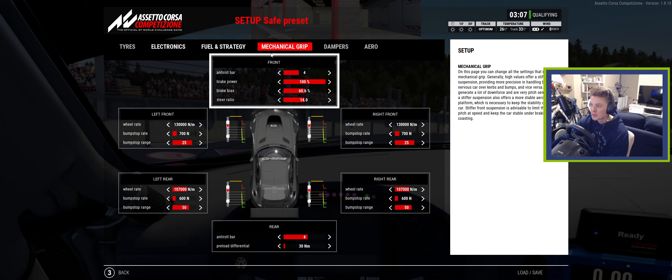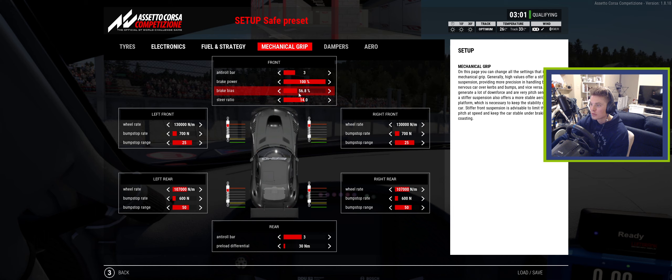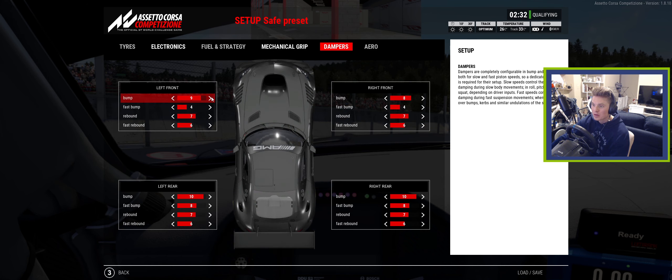It really does help, especially the AMG — it really helps the car rotate. So we'll soften up the anti-roll bars a little bit, go a little bit forward on the brake balance, and back this down to 0800. This is a setup I've been using at a couple different tracks, so I'm not just randomly clicking. It works relatively well for myself.